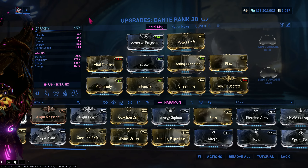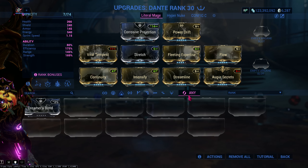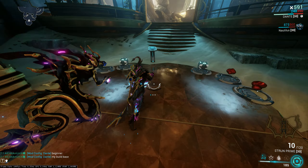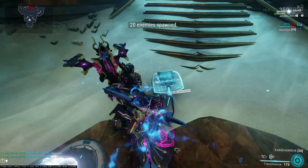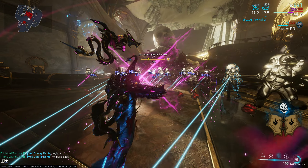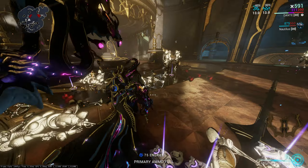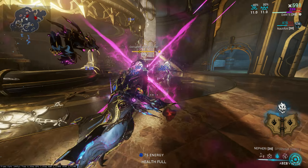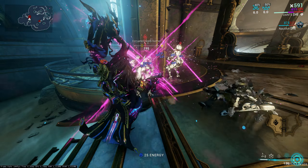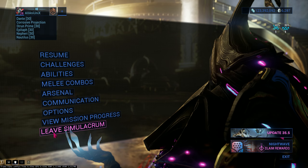This is as friendly as I can make it — I'm not gonna lie, you guys might be able to improve it. So I'm gonna test this build on some level 195 heavy gunners first. I'll be using Madurai for casting speed and power strength. Third cast and boom — they're all dead. That's his build.